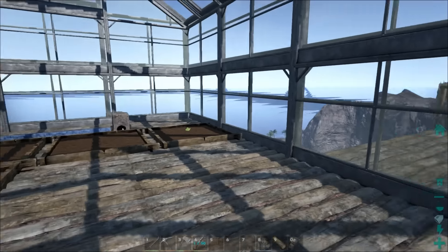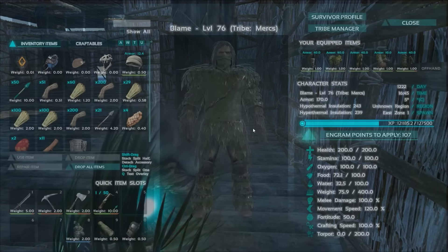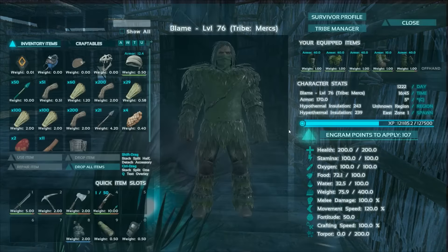Oh, I get the house buff in here too — that's cool. So you get the greenhouse effect and the housing buff. Right out here I noticed I was a little cold, so find some warmth. And then you go in here — it should be nice and warm. I wonder if the housing buff is better in the greenhouse. Hypothermal insulation is 243. And then down here there should be a housing buff as well — and it's 243. So it is the same.